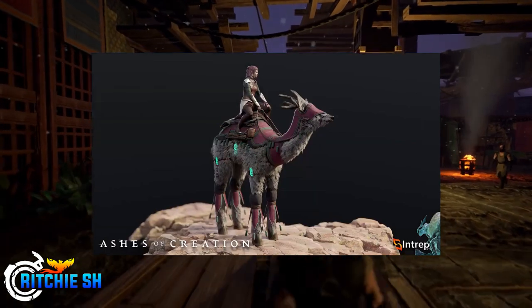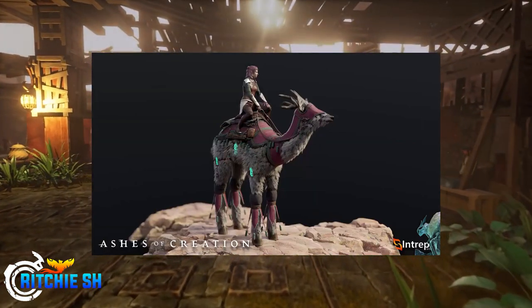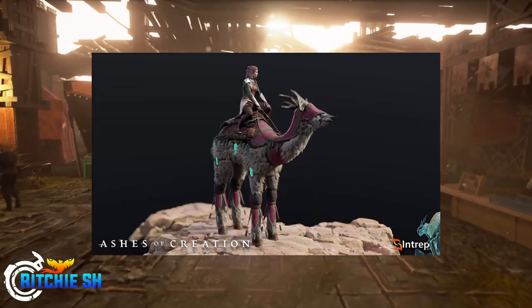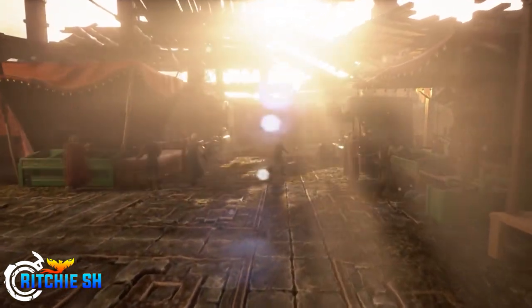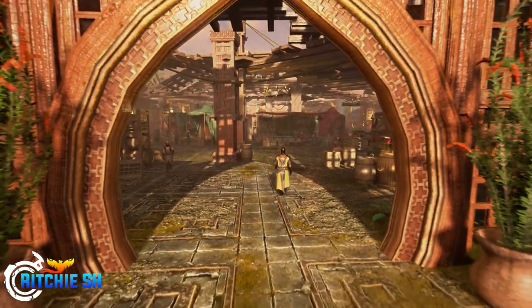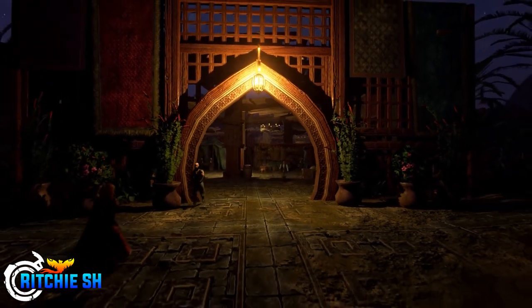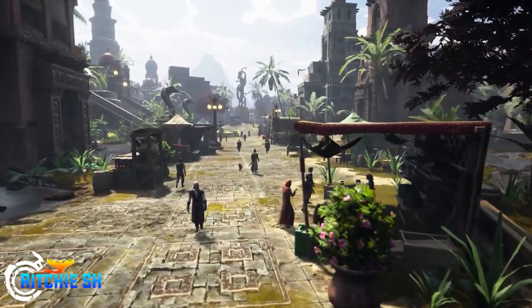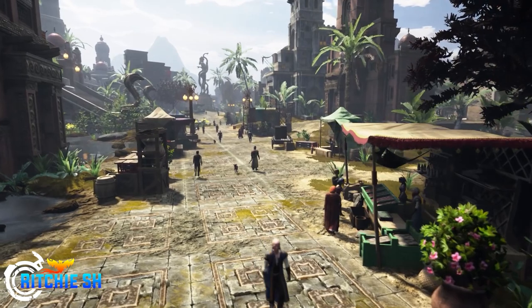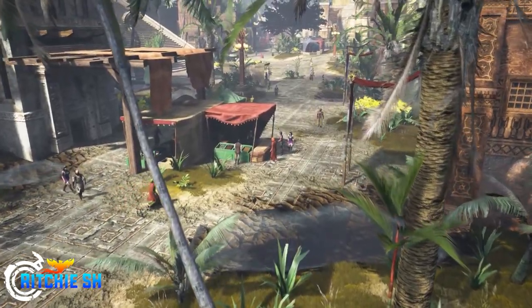You also have the trade hauling stables, which allow you to train tier 1 mules. Mules are player mounts that assist in the transportation of goods, resources, and gatherables, increasing a player's carrying capacity. Although still much smaller than a caravan, they are good for the traveling tradesman who doesn't want the full caravan risk and wants something more solo — although some risk is still involved, as these mules can be killed and a percentage of their goods dropped based on your corruption status.